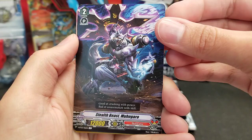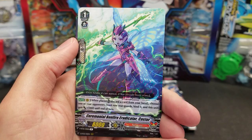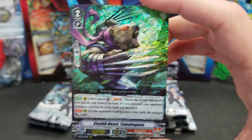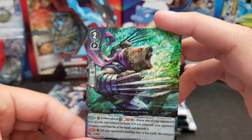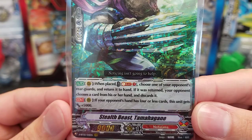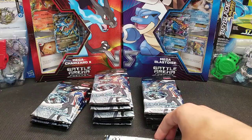Ravioli Magus — ooh, Ravioli. Stealth Beast Mohogaro, Desert Gunner Duran — Duran Duran — Miracle Kid, Sphere Magus. Same pair of triggers as in the first pack. Ceremonial Bonfire Eradicator Caster, and a Triple Rare of Nubatama: Stealth Beast Tamahagane — a fun name to say, and a pretty sweet looking unit. Grade two with 5,000 shield, 9,000 power. When placed, Soul Blast 1, choose one of your opponent's rear guards and return it to hand. If it was returned, your opponent chooses a card from hand and discards it. And if your opponent's hand has four or less cards, this unit gets plus 5,000 power — so it can be a 14,000 beater in the front.